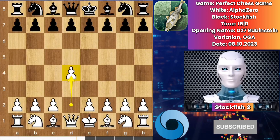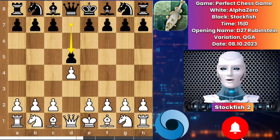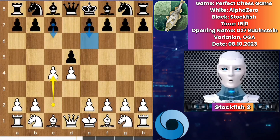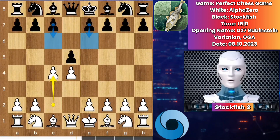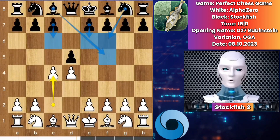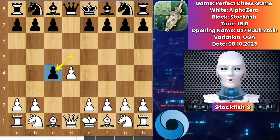Let's go. Alpha played d4, we have d5, c4 by AlphaZero. In this position I prefer you to play e6, or c6, even knight f6, bishop f5 is also good. But Stockfish here chooses to play d takes c4. We have e3.